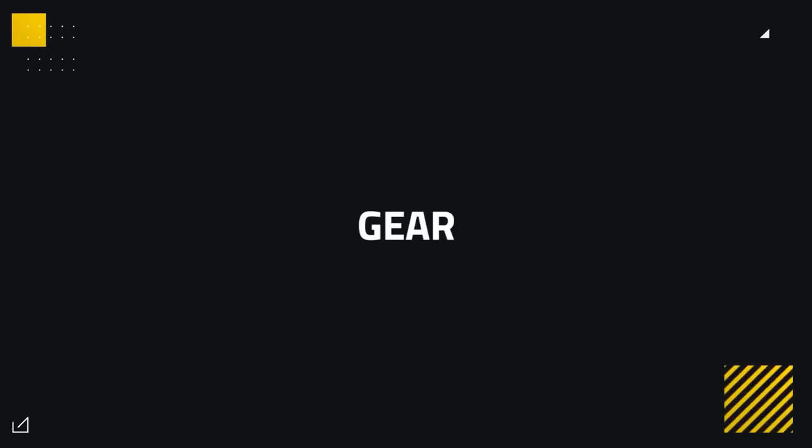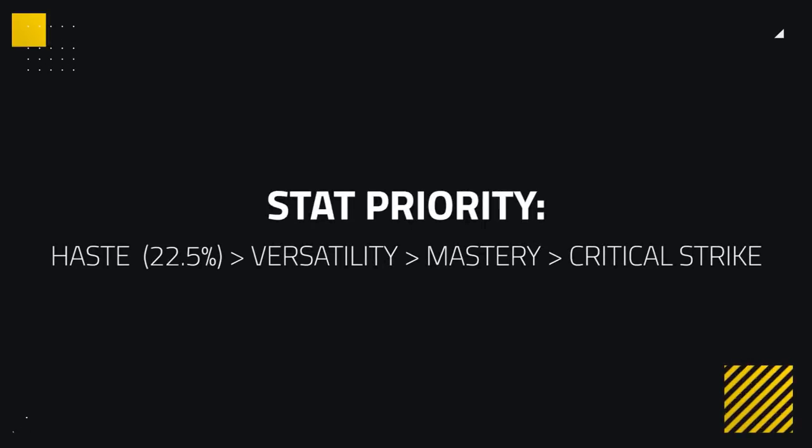Now that we have Talents and Essences covered, let's move on to Gearing, where we cover Stat Priority, Azerite Traits, Corruption and Trinkets. Starting off with Stat Priority, nothing much has changed. You'll for the most part want both Haste and Versatility, with Haste being priority until you reach around 22.5%, then focus on Versatility. Mastery is a lot weaker, and Critical Strike unlike in PvE should be avoided as it's nerfed by 50% inside of Arena.